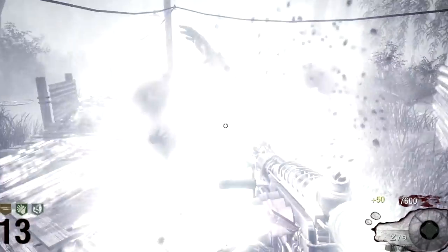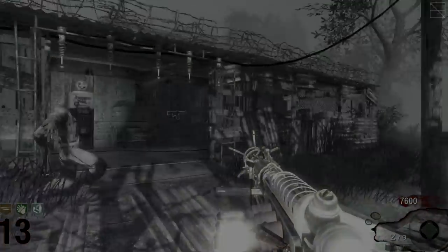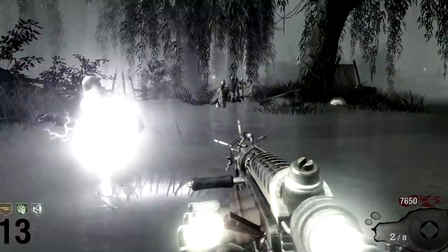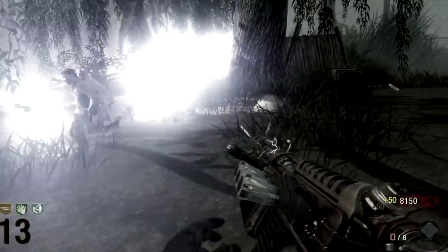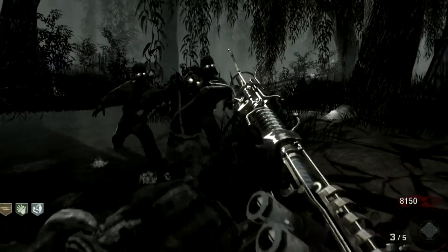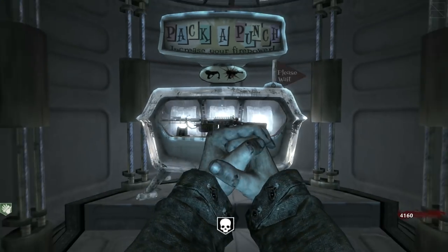The Wunderwaffe cannot kill your teammates. However, the screen will show electrical current passing through it, which may distract or blur their vision. Also, zombies killed by the Wunderwaffe DG2 do not drop power-ups such as insta-kill or double points.